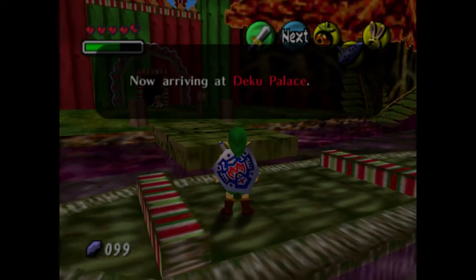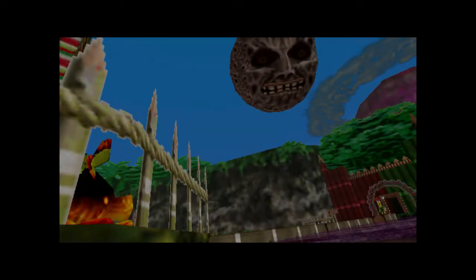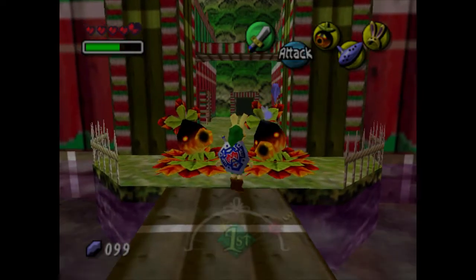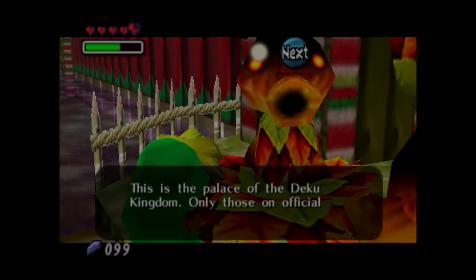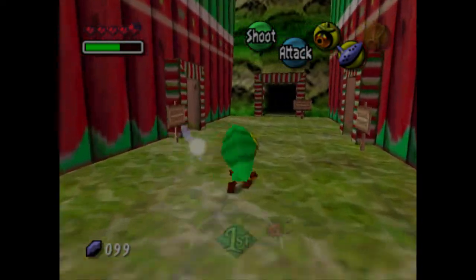Now arriving at Deku Palace — the swamp water is poisonous here so please watch your step. We're disembarking. The monkey is leading us in. Now we're in the Deku Palace, which is kind of scary — we don't know what these Dekus are going to do. If we talk to them: 'This is the royal palace of the Deku Kingdom, this is no place for outsiders.' But if we put on our Deku mask, they'll let us in to see the public humiliation of the monkey who angered their king. Follow the hall straight to the royal chamber — do not enter any other chambers.